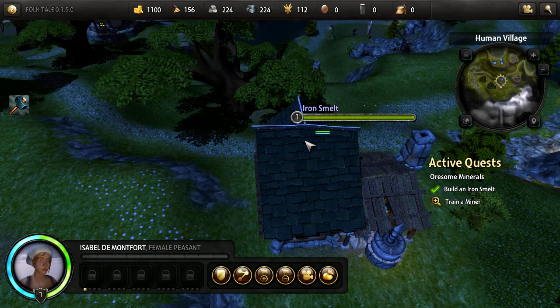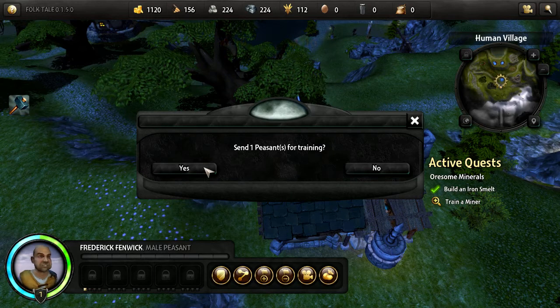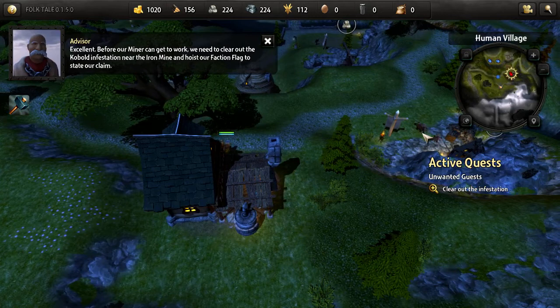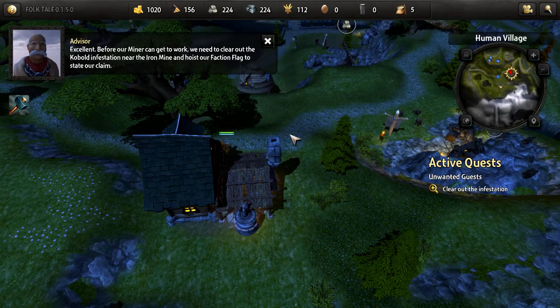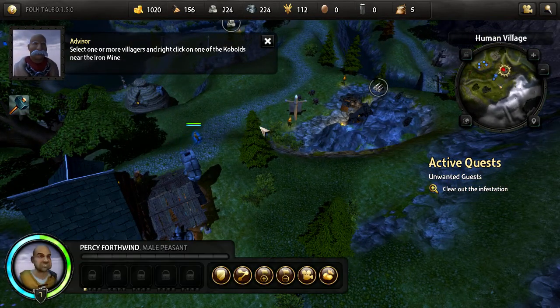She can't do it so we'll use the male. I don't know why she can't do it. Before our miner can get to work we need to clear out the rat infestation near the mine and hoist our faction flag to state our claim. Select one or more villagers and right-click on one of the rats near the iron mine.